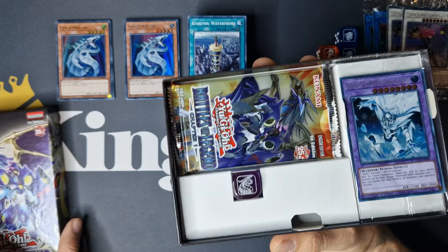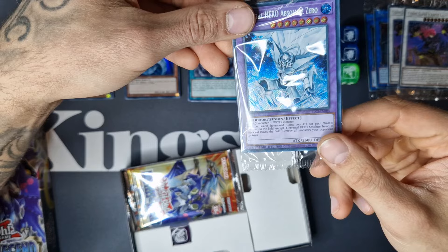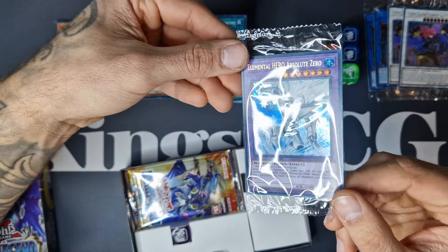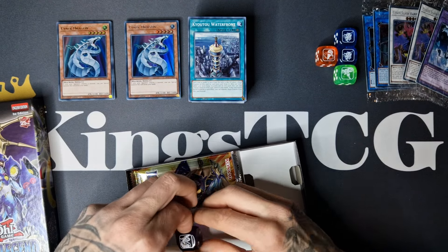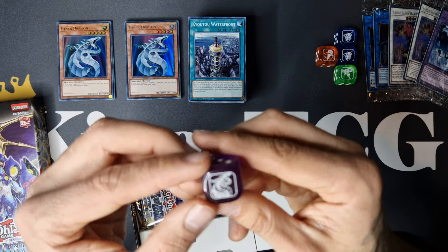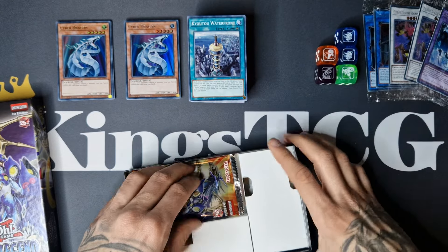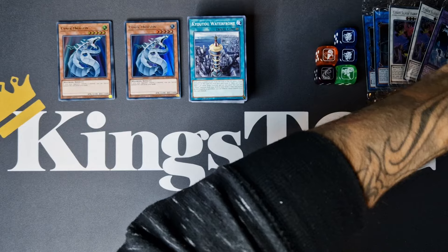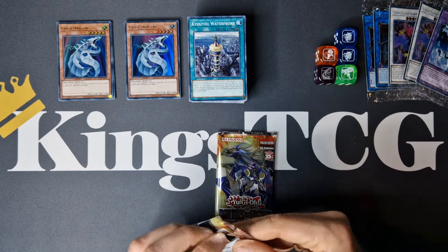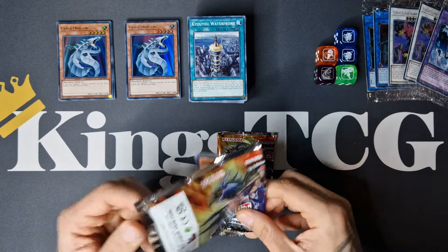We still need that Cyber Dragon dice — and yes, we have it! Beautiful, amazing. And we got Absolute Zero as our promo card — love that secret rare rarity. And we have the other dice that we wanted. Still searching for that Utopia — I don't know how hard it is to pull actually. I believe I didn't see anyone pulling it yet, so it won't be that easy.